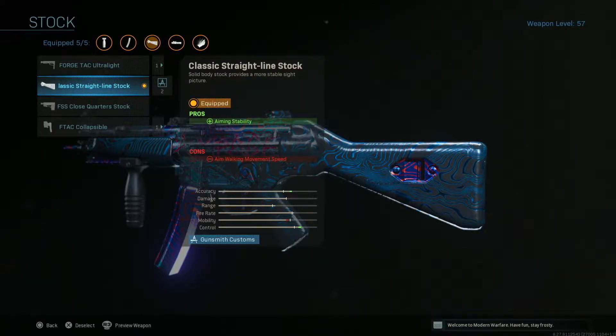Now I know this is going to sound a little off-book, and I never thought in my wildest dreams I'd be using this stock, but I got bored and gave it a shot. The classic straight-line stock just makes this gun an absolute laser beam. It controls your side-to-side recoil like nothing I've seen before.